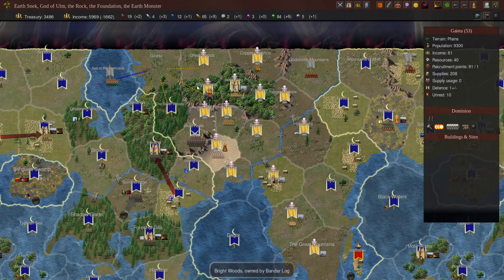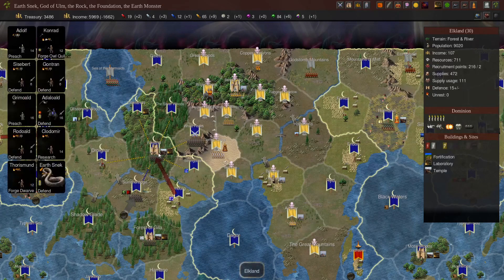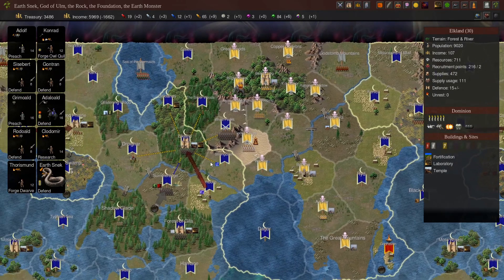Even if they managed to take all these provinces, they'd still need to take the fortress at Elkland. Otherwise we have an area where we can recruit pretty decent troops in a decent number. It doesn't have the best recruitment points, but as long as we held that fort there's nothing they could do. We also had Earth's Next — as soon as they start coming into our dominion, we have an awake pretender ready to battle on the field.